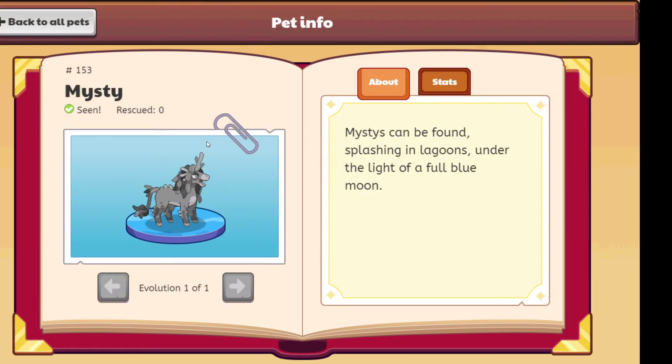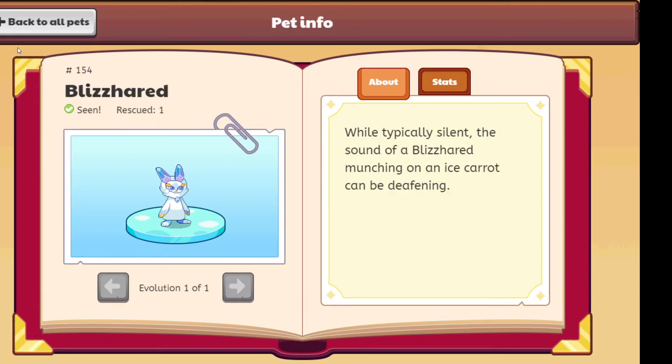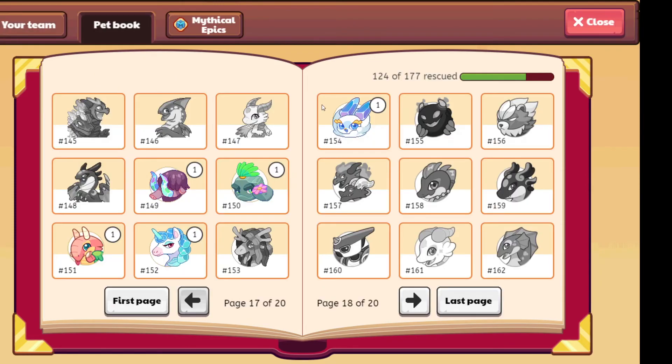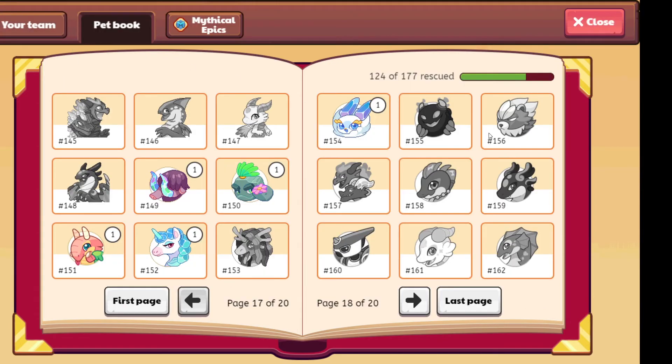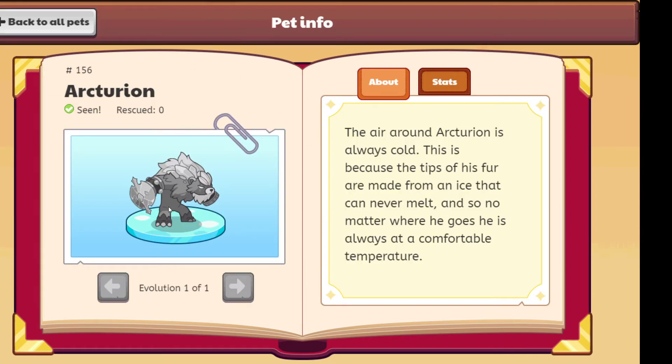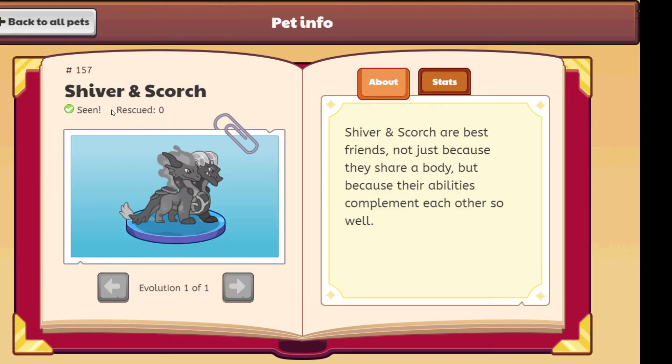Misty: 10 out of 10, it's good. 11 out of 10, very good. Magma Mayhem: very good, I love it, 12 out of 10. I like the old version better — I like the claws — but it's good, 11 out of 10. Shiver and Scorch: 12 out of 10.